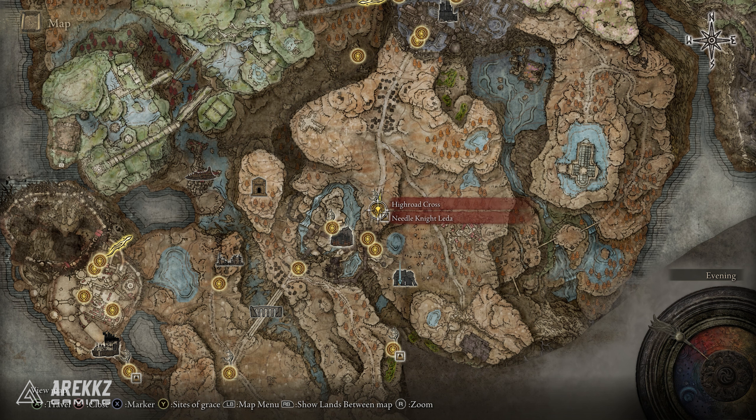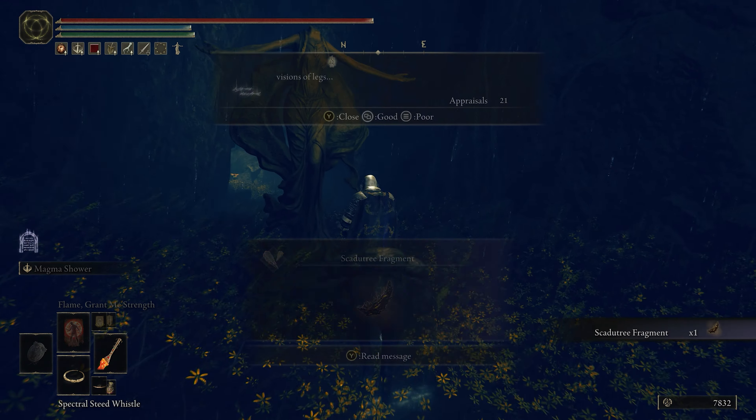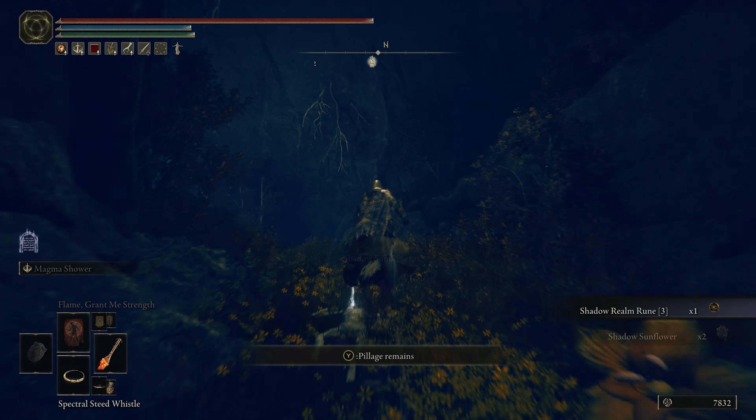First, travel to the High Road Cross site of Grace and head to the point that has been marked on the map. Here you will find an entrance that you can head through that will have a Skadu Tree Fragment in it for you to pick up.